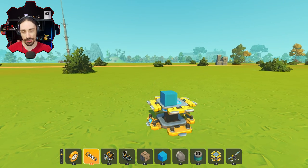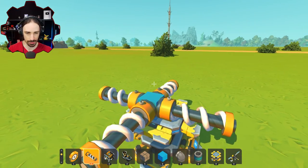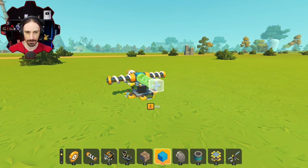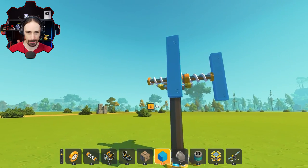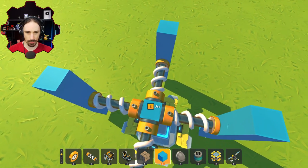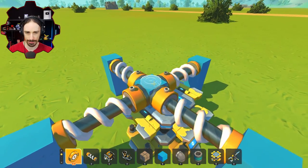Looking at the original Instruments of Destruction creation, we are at a bit of a building disadvantage in Scrap Mechanic because our build grid is much more limited. In Instruments of Destruction, build mode allows all kinds of more gradual angles, so it is going to be much harder to create a rounded wheel here. But I'm going to try my best to deal with these limitations and create the roundest wheel I can. The easy thing would just be to stop at the plus sign, but I think there's a way to add at least another four points of contact — it's going to require a little more nuance.